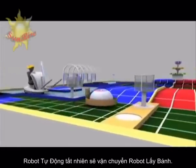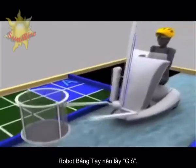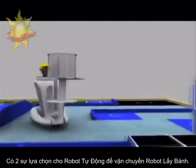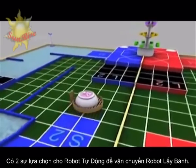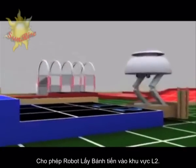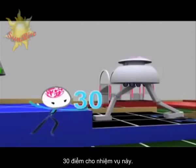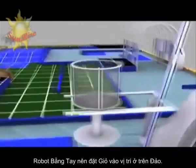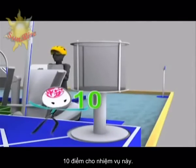The automatic robot carries the collector robot across the bridge. Meanwhile, the manual robot should pick up the basket. There are two options for the automatic robot to unload the collector robot. The first option is to unload the collector robot inside the loading area 2. You score 30 points for this. The manual robot should put the basket in the basket area of the island. You score 10 points for this.